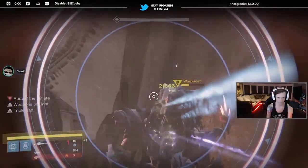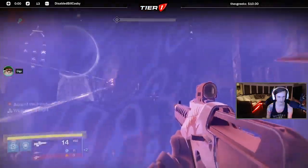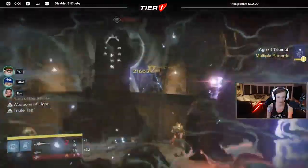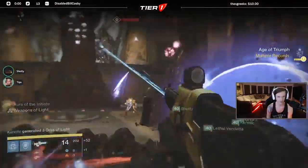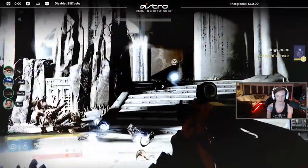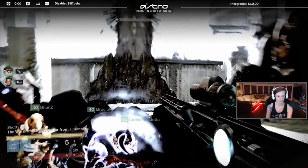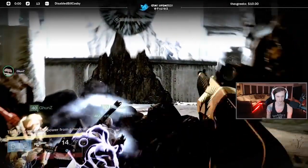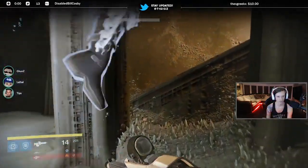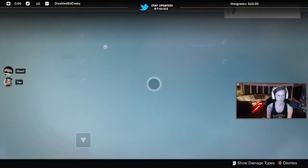You want to space out your Tethers so you don't have everyone Tethering at the same time and wasting it. Spread out the Tether buff across your entire damage phase. Make sure everyone on your team is picking up Weapons of Light consistently to get the maximum amount of damage. I'm going to let this War Priest video play out so you can hear how we communicated and what you should be trying to achieve.